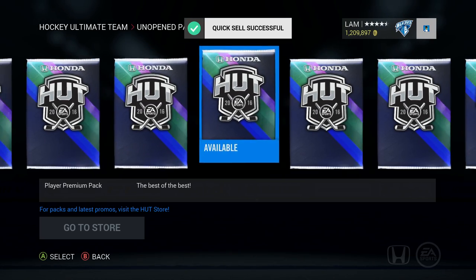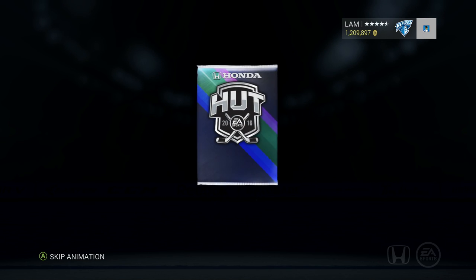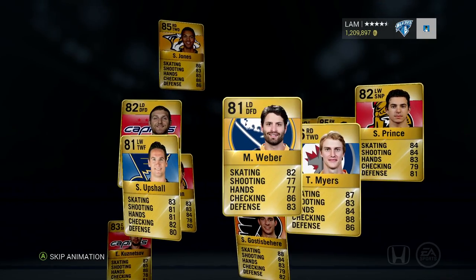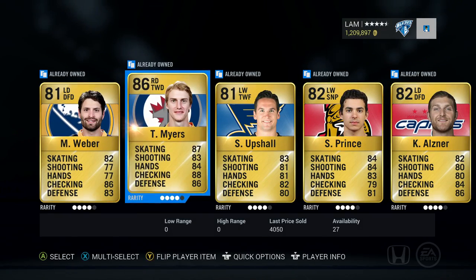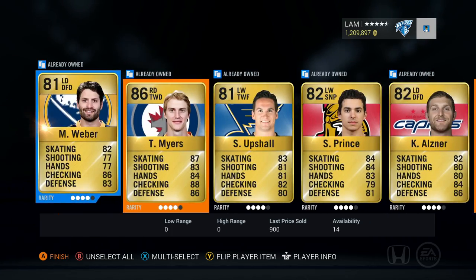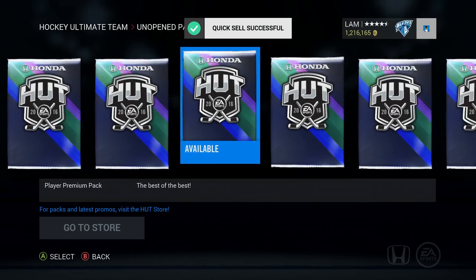We got 14 of these player premiums left - come on, don't let me down. In the last pack opening we opened about 500k worth and didn't get anything. Tyler Myers, pretty good 86 overall player, but I don't see any of those flash forward cards. We got Prince, we got Augustus Gerbe as well - haven't pulled him yet. Kuznetsov - send that all to the collection, move on to the next pack.